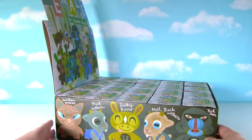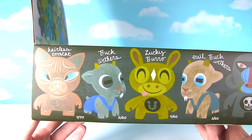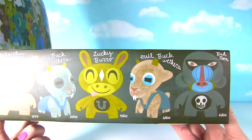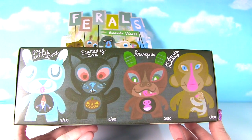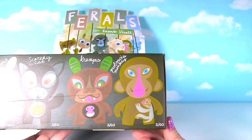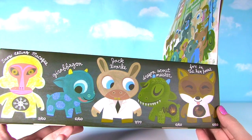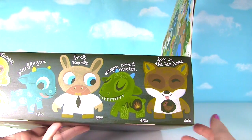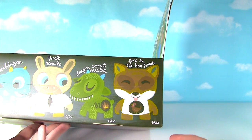I have been so excited to open up this case. When we look in the box, we see all the crazy ones you can get. This chaser is Hairless Tomcat, there's Buck Weathers, Lucky Burrow, Evil Buck Weathers, Baboon, Jack Rabbit Frost, Scaredy Cat, Krampus, Proboscis Monkey, Snow Eating Macaw — oh my gosh, this one's funny. It's Giraffagon, Jack Rourke — that's another chaser. I hope we find one of the chasers. Dragon Scout Master and Fox in the Hen House. Which ones are you hoping we get?